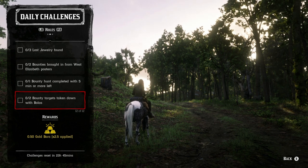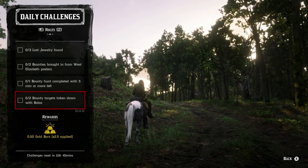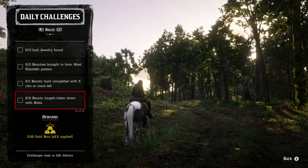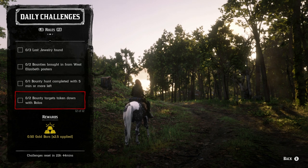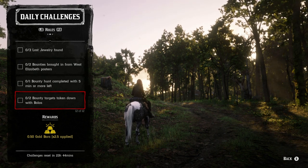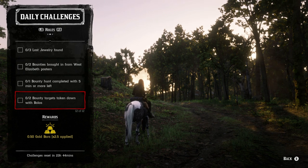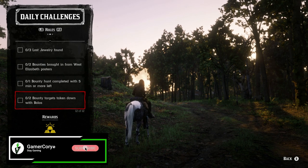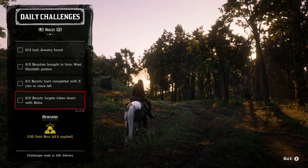Last but not least is the bounty hunter role, which is the only role that pays additionally in gold — anywhere from a quarter to an extra full gold bar. You need two bounties brought in from West Elizabeth posters, so you're looking at Wallace Station, Strawberry, or Blackwater for the bounty boards. Then complete one bounty hunt with five minutes or more remaining, and take down two bounty targets with bolas. I love using bolas — they're great especially against players using Slippery Bastard, since you can still wrap them up and they can't do anything about it.